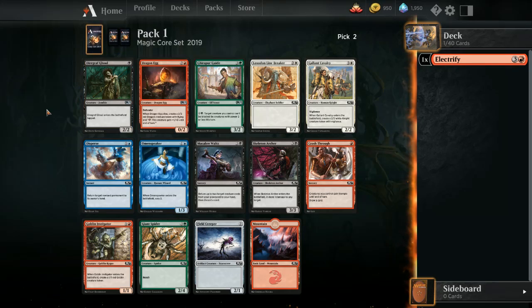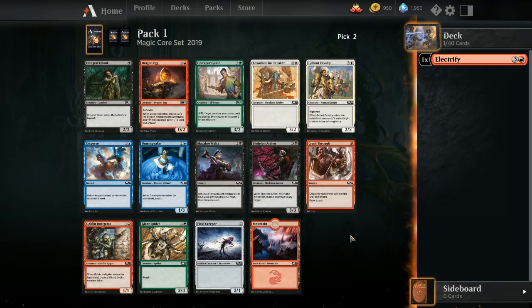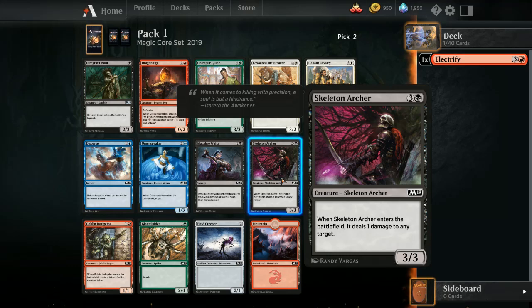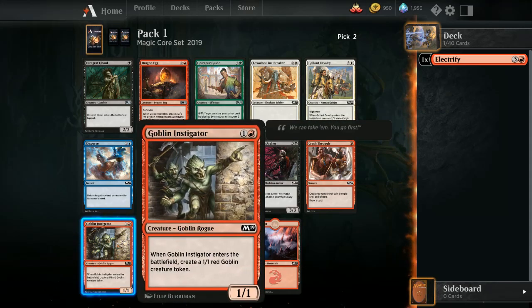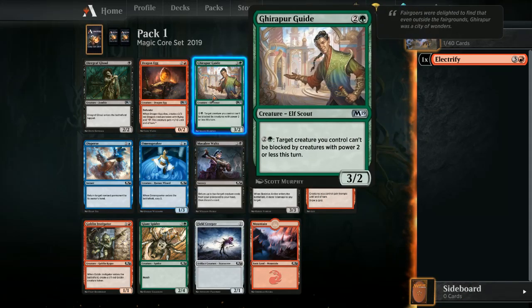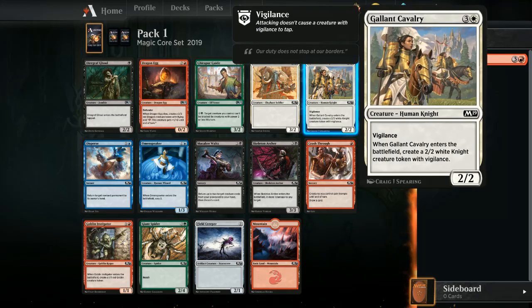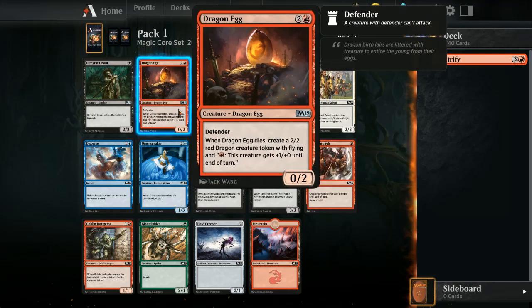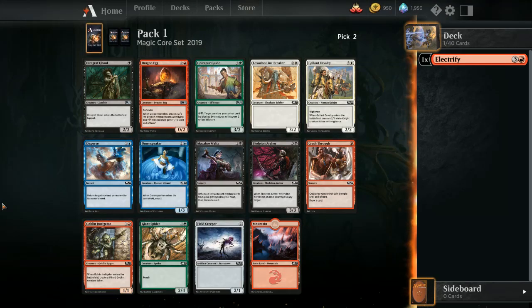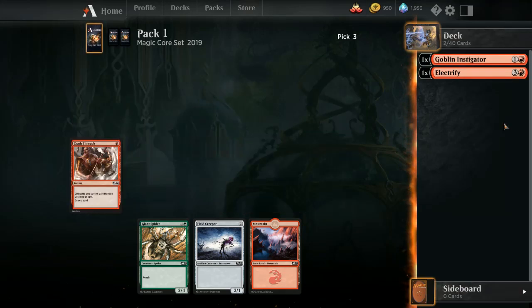Kind of wishing I was in black now, but that's water under the bridge. I could take a Dragon Egg — there is a bit of a dragon theme in M19. Skeleton Archer is quite reasonable too. If I go red-blue I have Electrify and Disperse, and Omen Speaker. I could just go mono-red for the time being. Airport Guides is also quite decent — it's a 3/2 regular. Dragon Egg is something you build around, so let's start sniping red and see if we can get into green or white.